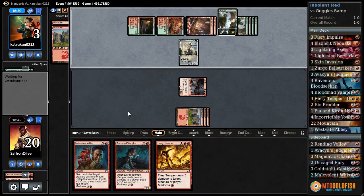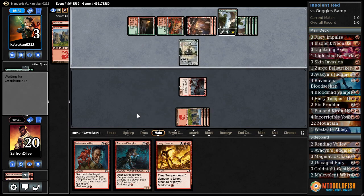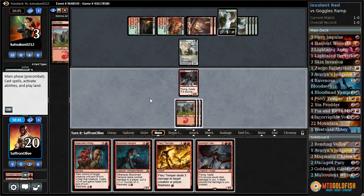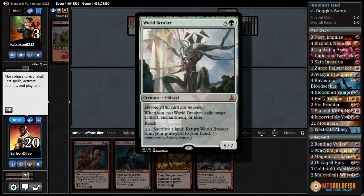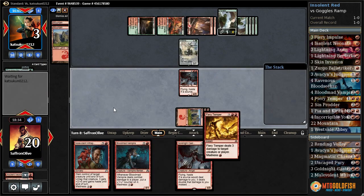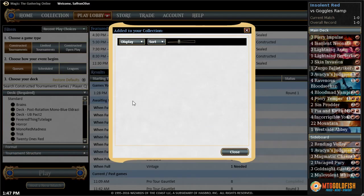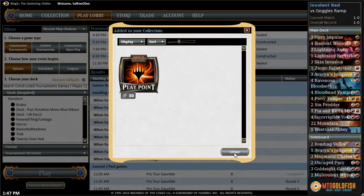Let's see if we draw a land — we'll do Malevolent Whispers because that seems sweet, but either way Fiery Temper has this on lock. Not bad — taking down ramp. Stack is feeling pretty good; pretty happy with it so far. Beating the ramp stack was a huge deal for this deck. No land — this creature has reach, right? Every big green thing has reach. Let's just Fiery Temper for the final three points of damage and that does it. Mono red madness — very sweet.